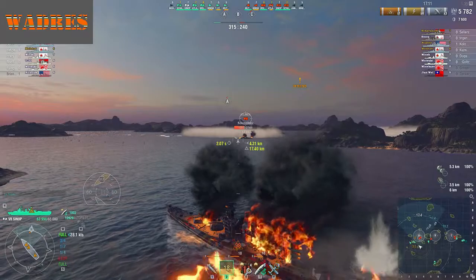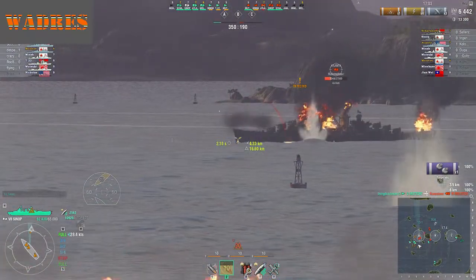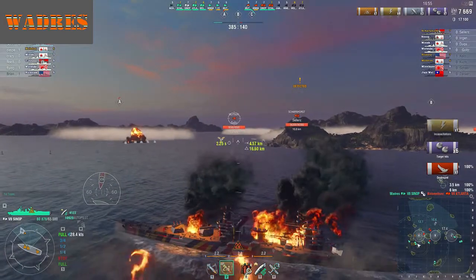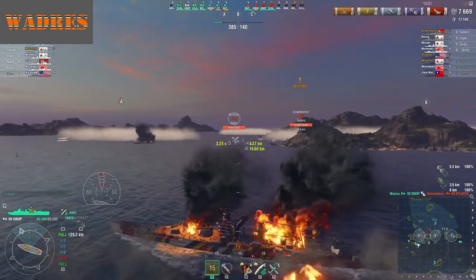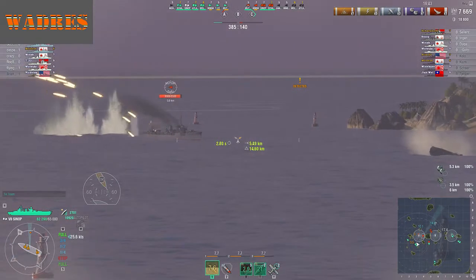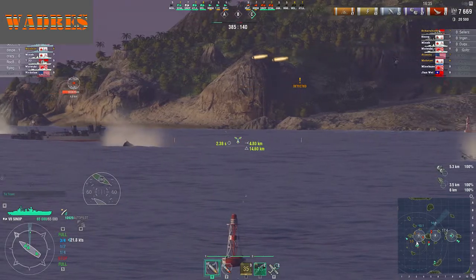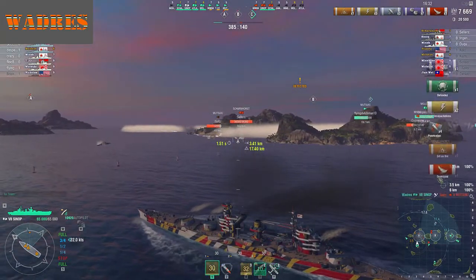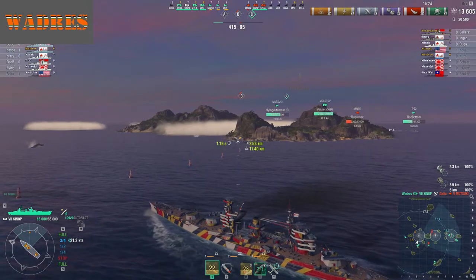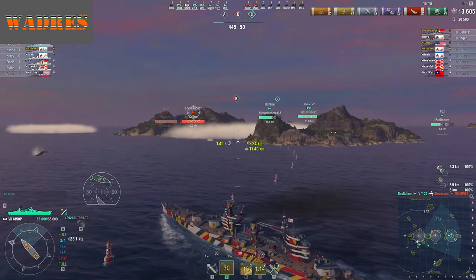You definitely feel like you miss that extra kilometer or two of range as opposed to other battleships in a lot of situations, especially where you have targets popping up at long range and you just can't do much about them because they're not in range. Most other battleships at tier 7 are more than capable of taking targets out at 18-20km, and the Sinop really only has 17.4km for her main battery range. So it can be interesting.